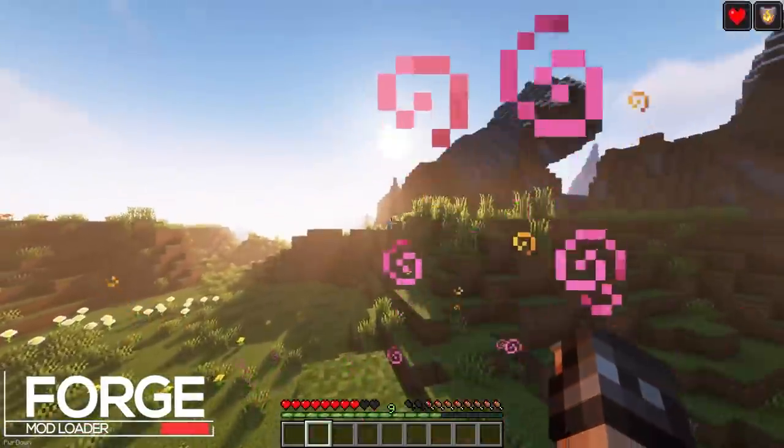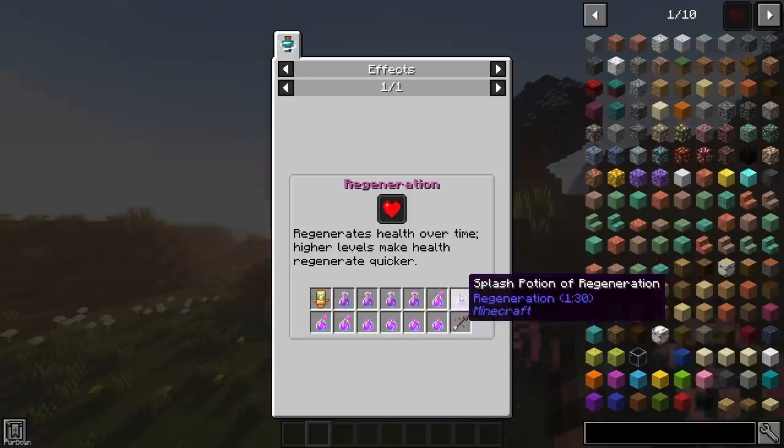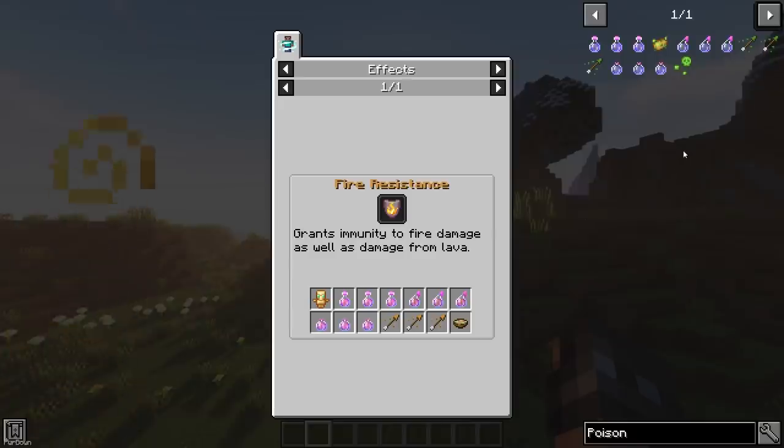Just Enough Effect Descriptions allows you to click Active Effects in your inventory. If you have Just Enough Items installed, then a window pops up, giving you a description of what the effect does, as well as a list of items which give it. You can also search for effects in the Just Enough Items search bar.